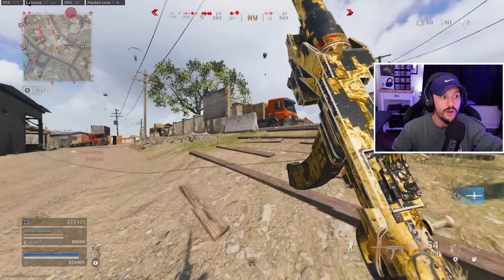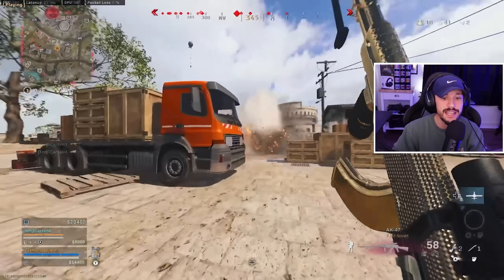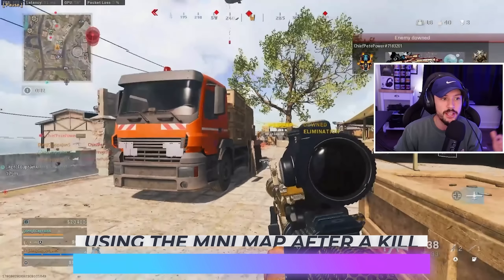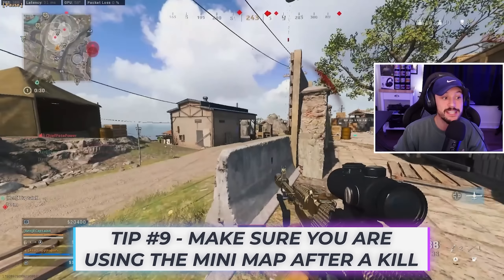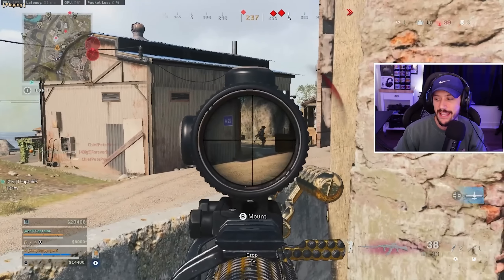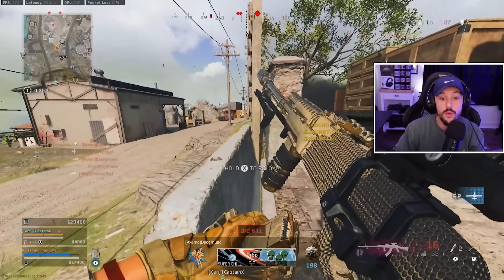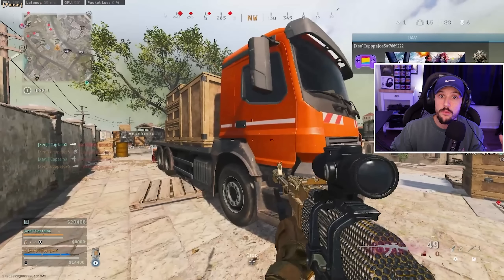I'm pushing into two teams right now, and I know I'm pushing into two teams, so I have to be careful. As soon as I get this kill, I use the Resurgence dynamic — make sure you're checking the minimap after you get a kill. I position myself for two enemies on my level, pick up the second kill, get the down and thirst. I've got UAV, so I quickly pop it to get information about where everybody is and figure out who I want to challenge next.